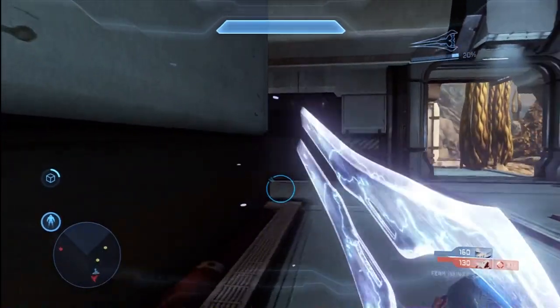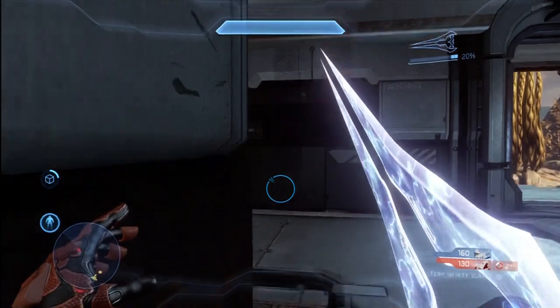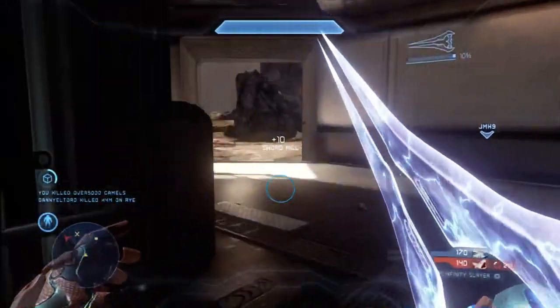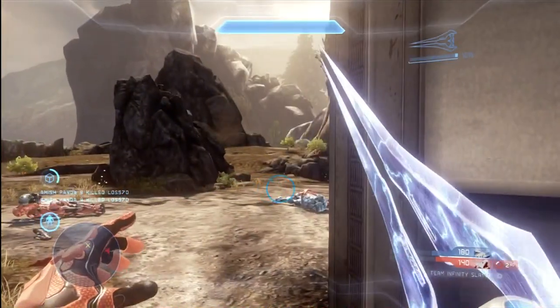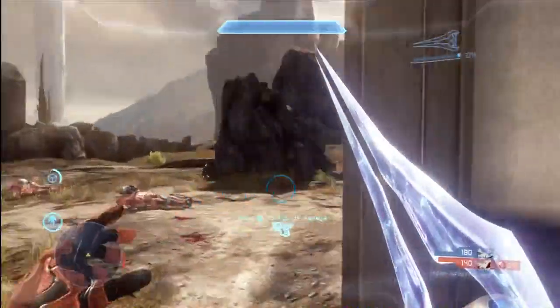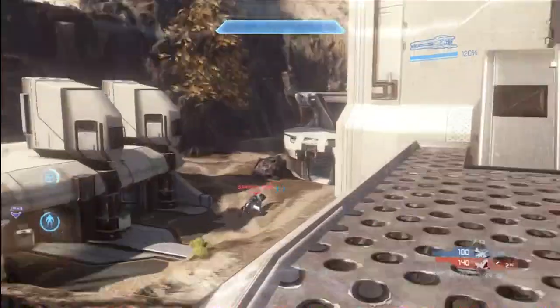My loadout here — I'm using active camo with the armor ability efficiency loadout. Those two work very, very well together. If you're using an armor ability that you use a lot, like active camo, jet pack, or Promethean vision, that AA efficiency upgrade is really worth checking out if you haven't tried it already.